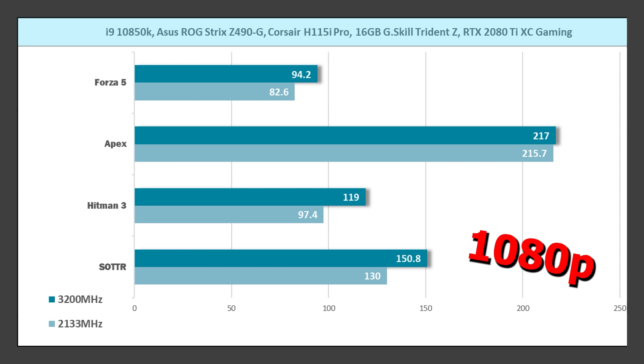Apex Legends was a little bit closer — I got 217 with XMP and 215.7 at out-of-box settings. Hitman 3 was 119 versus 97.4, and Shadow of the Tomb Raider was 150.8 versus 130.